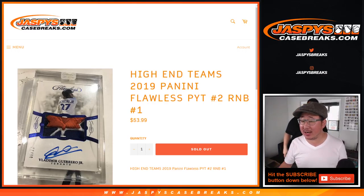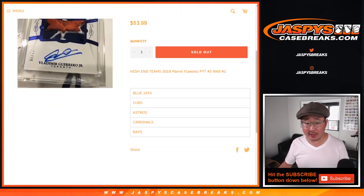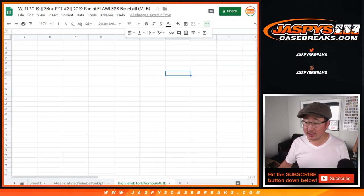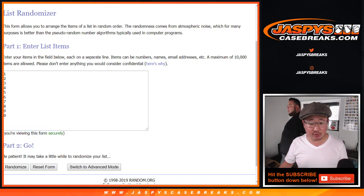Hi everyone, Joe for Jazby's CaseBreaks.com with the high-end random number block randomizer for Pick Your Team 2, which is sold out — you'll see that in a separate video. This is for the Blue Jays, Cubs, Astros, Cardinals, and Rays. You'll see that high-end tab right there on the bottom. Big thanks to these folks for getting into the action. There are the numbers right there — those are the blocks of numbers that you could possibly get.